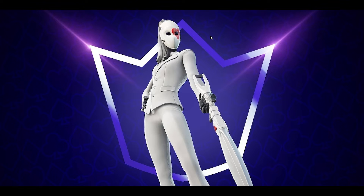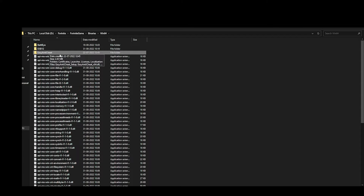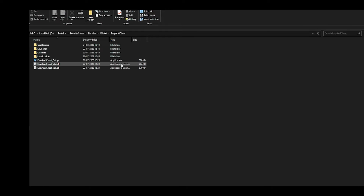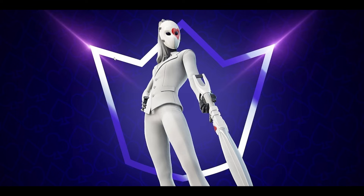The next step is to repair or reinstall Easy Anti-Cheat. Open your Fortnite installation directory, go to the Fortnite Game folder, then Binaries, then Win64, and find the folder called Easy Anti-Cheat. Double-click the Easy Anti-Cheat setup and click the Repair option in the corner. This will automatically repair the service. If you're still having the issue, uninstall Easy Anti-Cheat, choose Fortnite, and install it again. If none of these fixes work, reinstall Fortnite completely.